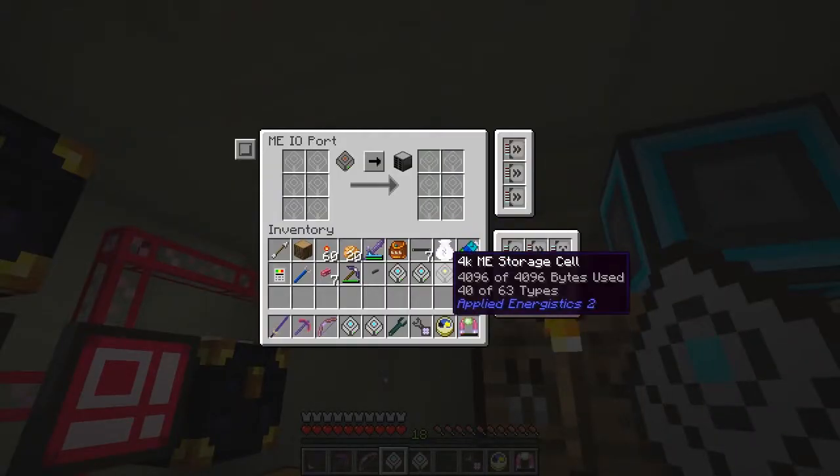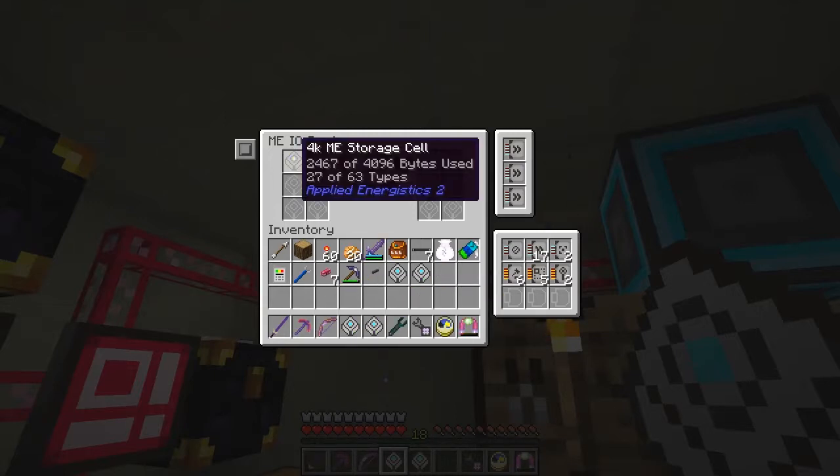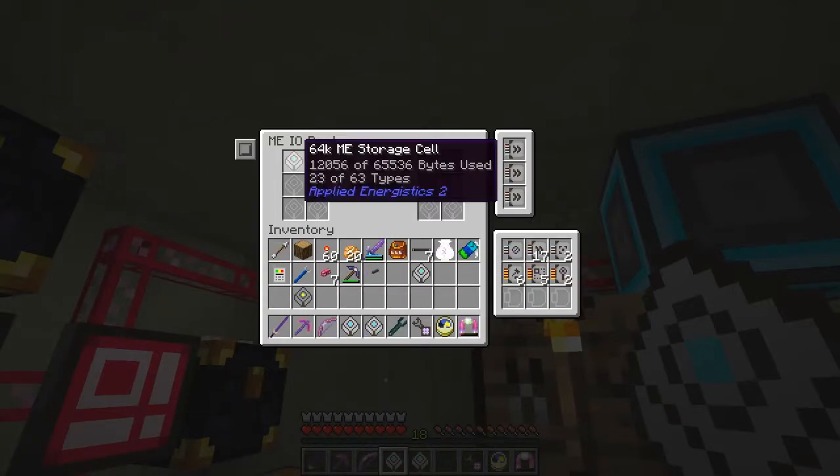If we put them in one at a time — for example if I bring this in here — you see it's got 40 out of 63 items and 496 bytes full. Let's put it in there. It's taken it all out and what it's done is put it into the storage.